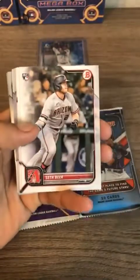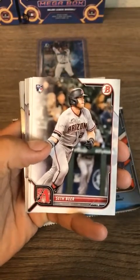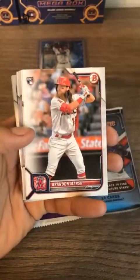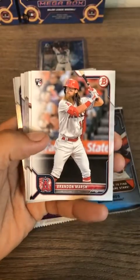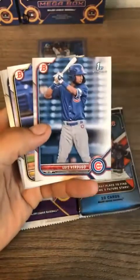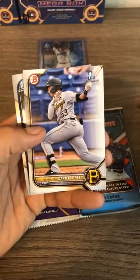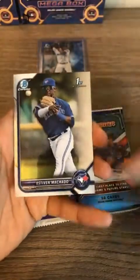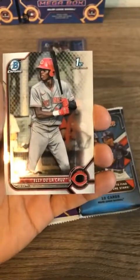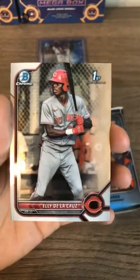Seth Beer — former Astro, got traded to the Diamondbacks in that Zack Greinke trade a few years ago. Pretty good rookie card, pretty good player. The Diamondbacks are very underrated — they're playing some solid ball, definitely over .500 especially in that NL West with the Padres, Giants, and the Dodgers. Elly De La Cruz for the Cincinnati Reds — that's a chase card! Congratulations Reds — this is the person you want if you bought the Cincinnati Reds, probably one of the best prospects in this class.